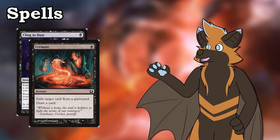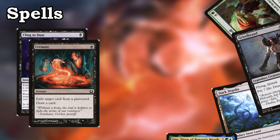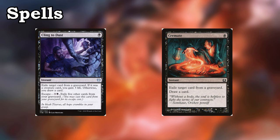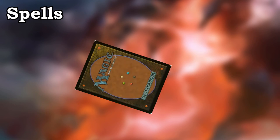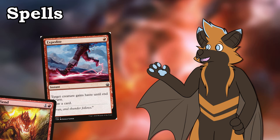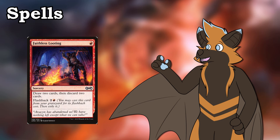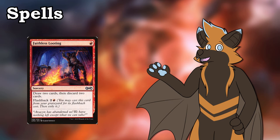I run Cremate and Cling to Dust as mainboard ways to deal with anything our opponent might be trying to pull with their graveyard. Since this is Modlander, I'm expecting to run into some graveyard shenanigans, whether it be a lands deck, a dredge deck, reanimator, Uro in general — you get the idea. Plus, even if it isn't a good card for the matchup, we can just pay 1 mana to essentially cantrip off of it. The same applies to Expedite, although Expedite giving haste can sometimes come in clutch if we need to sling in for those last few points of damage with something like a Kiln Fiend or even Magmatic Channeler. Faithless Looting is just a good way to draw cards for this deck — we not only go 2 cards deep, but sometimes we don't even care about what we discard, because we just bring it back with Lurrus.